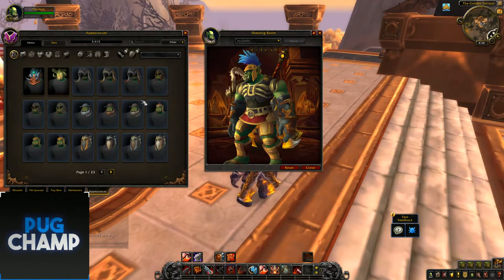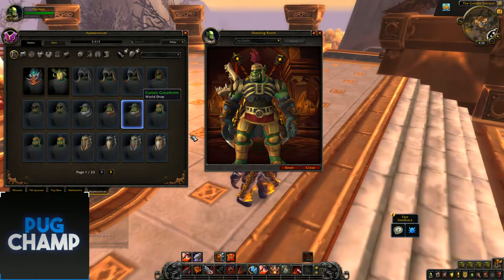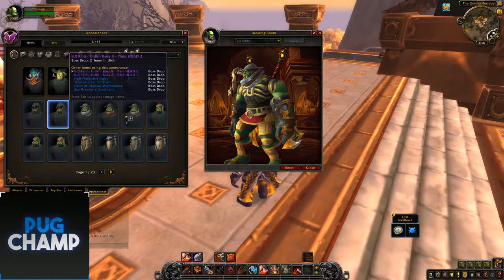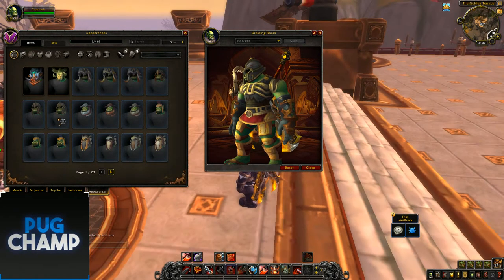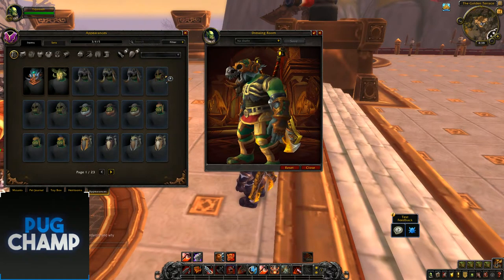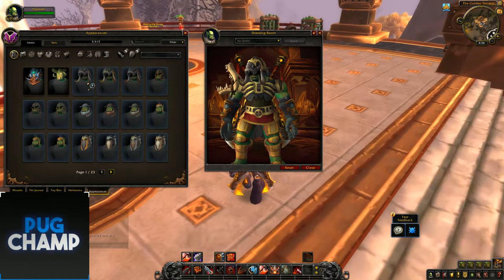Next is helmets. These are more than likely the Zandalari ones — just the recolour. And Kul Tiras helmets — they look really good with some different recolours. The next are either world drops or dungeon ones — these look really good. And the next are probably Zandalari dungeons — really good.